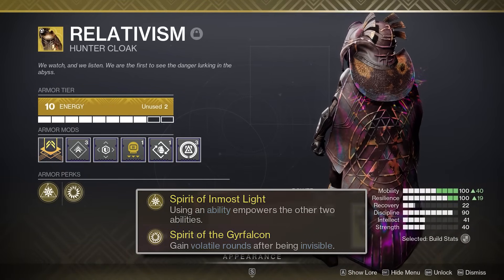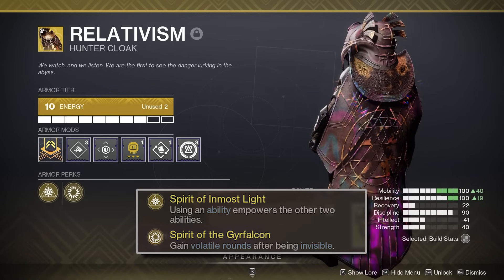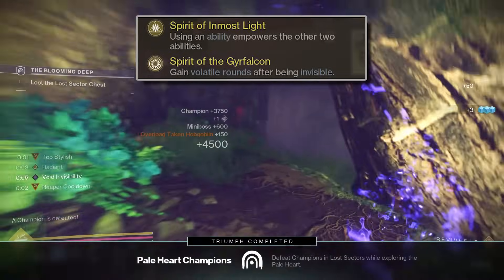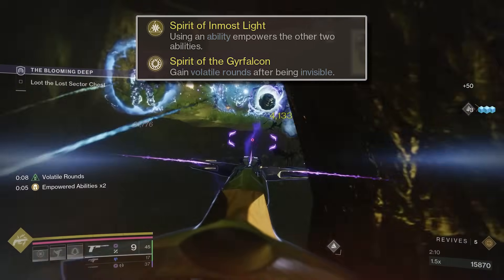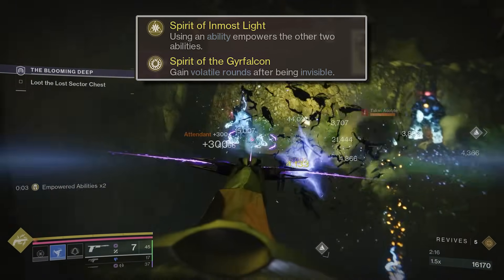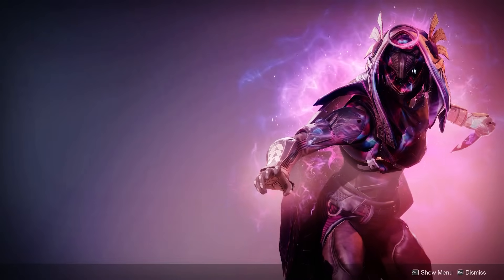These perks are essentially watered-down versions of their originals, both reducing the benefits that you see from them while also removing certain components. Spirit of Inmost Light, for example — while using an ability, it empowers the other two abilities, granting them improved energy regeneration. So you lose out on the damage boost from the original Heart of Inmost Light, but you get the improved energy regen. With Spirit of the Drifalcon, your Void weapons gain Volatile Rounds after you emerge from being invisible. This pairs incredibly well with one of the aspects I'll be showcasing in the build breakdown.